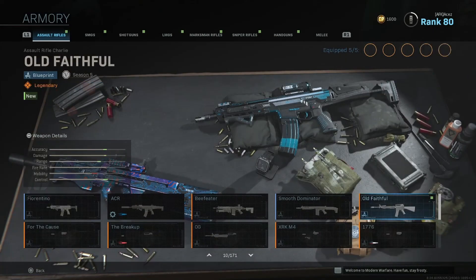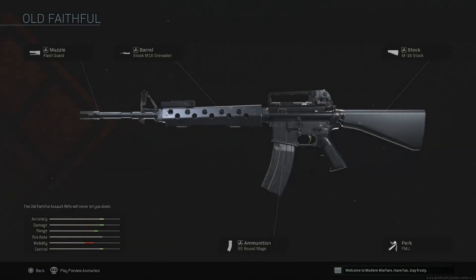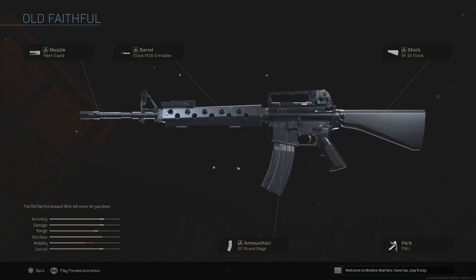It actually looks nice. Let me get a preview on that. So we got a flash guard, stock M16 and Grenadier barrel. Got the OG carrying handle, all blacked out. M16 stock, 60 round magazine, and FMJ.